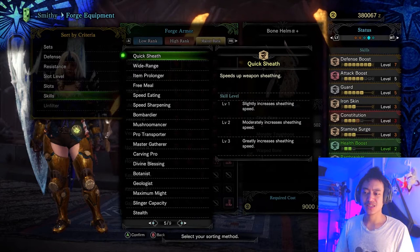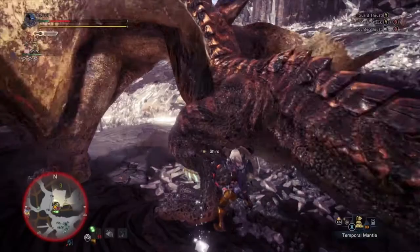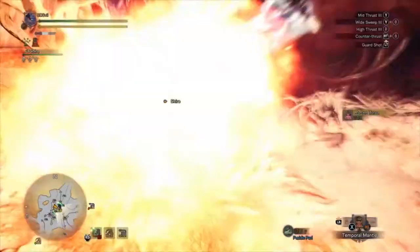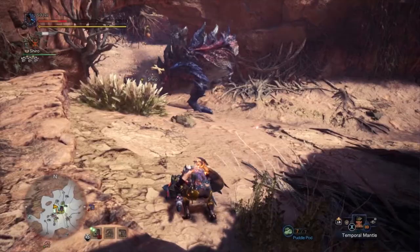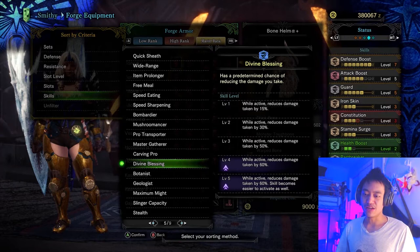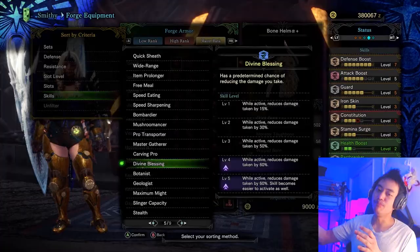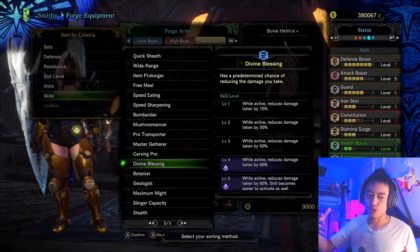The Quick Sheath skill is another good one, because putting this weapon away is a real pain — especially when you really want to heal yourself and the monster is going crazy. So Quick Sheath, definitely recommended. Divine Blessing could also be good for whenever you miss a counter. Basically, whenever you time your counter wrong, you're still going to take that damage, so Divine Blessing will help reduce the amount of damage you take. Either way, Divine Blessing is a pretty good one to go for.